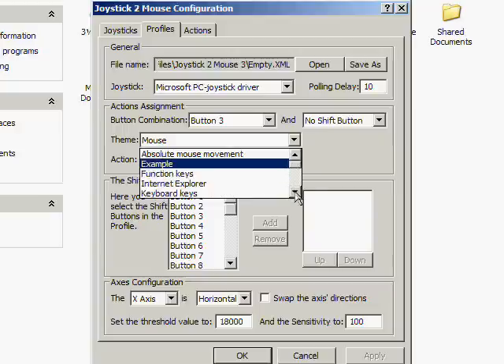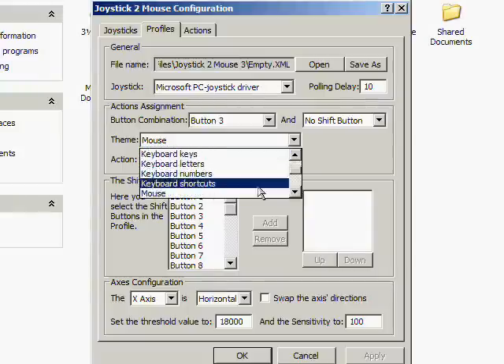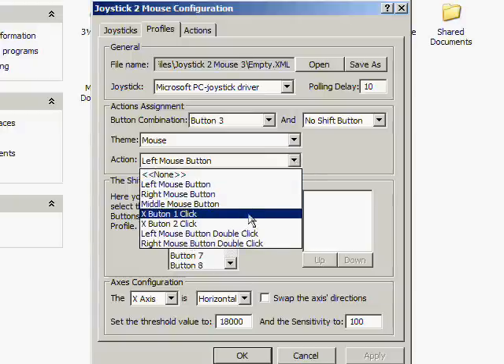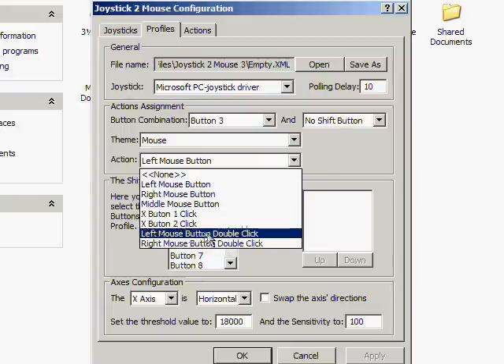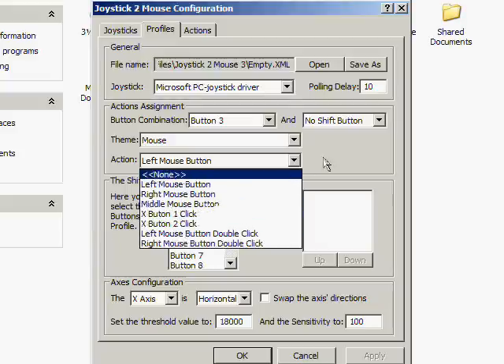Themes include keyboard, internet explorer controls like forward and back, home, function keys F1 to F12, and absolute mouse movement which will throw the mouse across the screen. We have left mouse button, and you can also set it to double click or middle mouse button. It doesn't seem to be compatible with the scroll wheel yet.